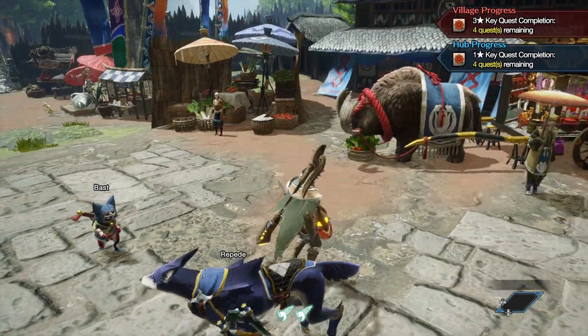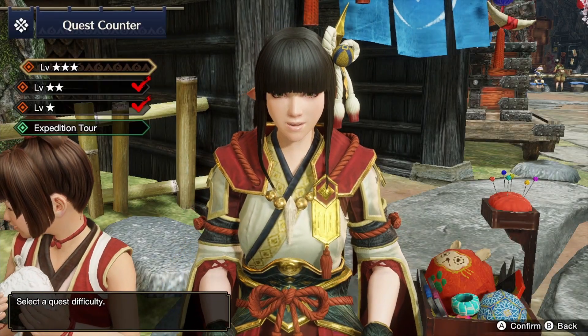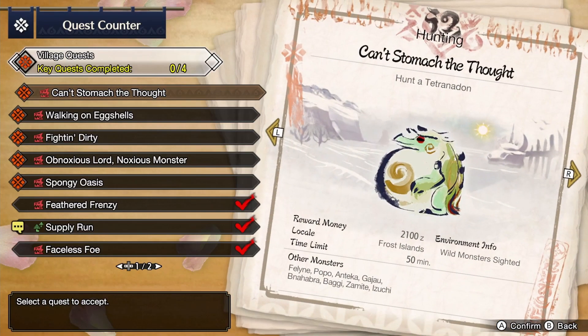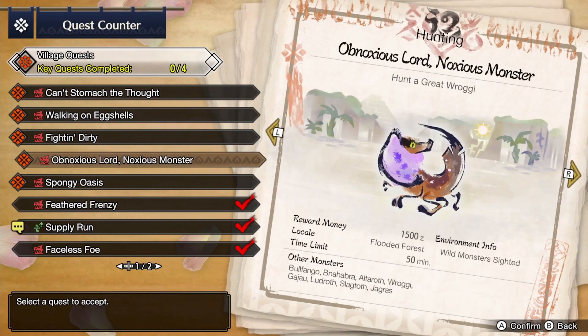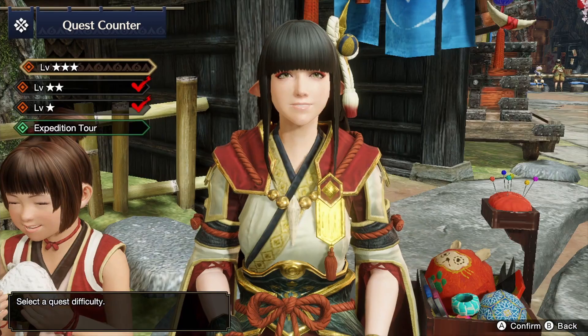Last video we just did a quick little supply run quest, and I will quickly show it here. We did this one right here — Deliver Six Classic Dango.